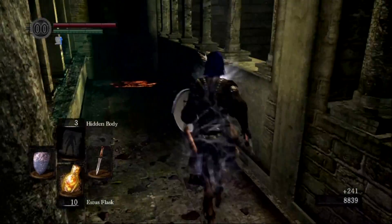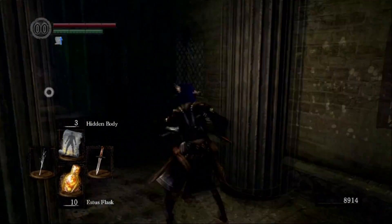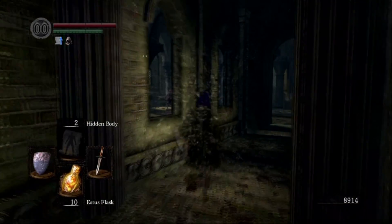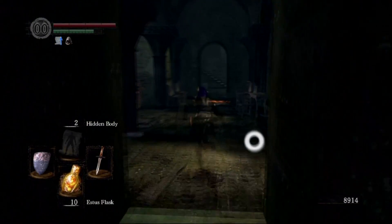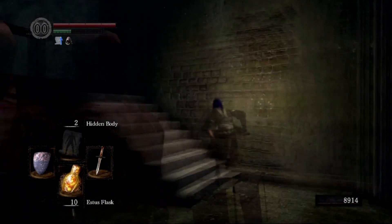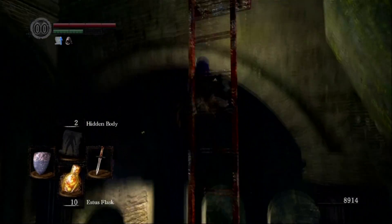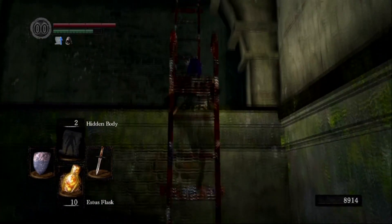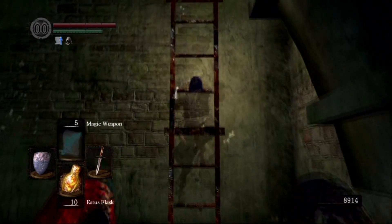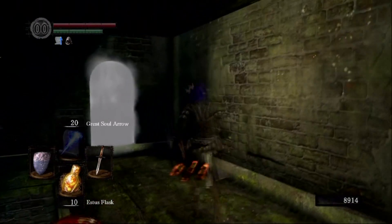You'll notice that guy right there almost killed me. I don't even know why I haven't killed him yet — I just keep running by him, I'm always in a hurry here. But now I can slow down and enjoy the game. You'll also notice I just cast Hidden Body. It turned out to be really useful — I never used it before. I knew it could help with enemies but I wasn't aware it was this powerful. It's going to come in really handy running through some of the more benign areas.